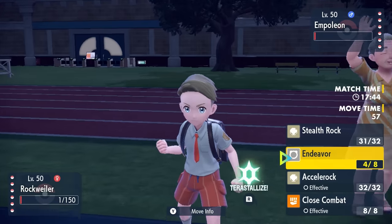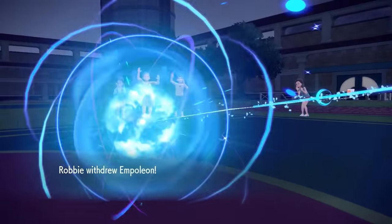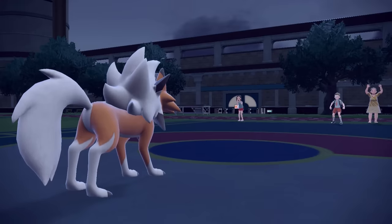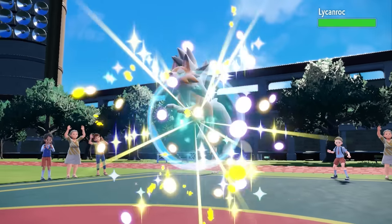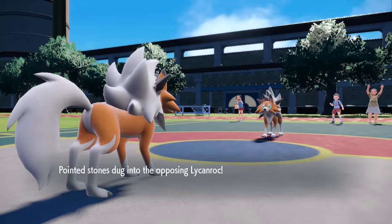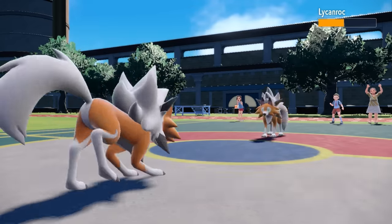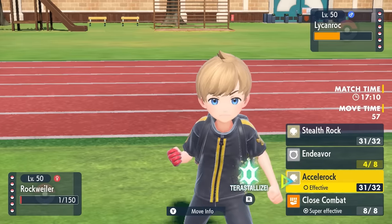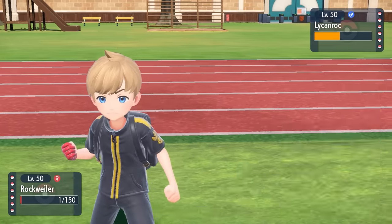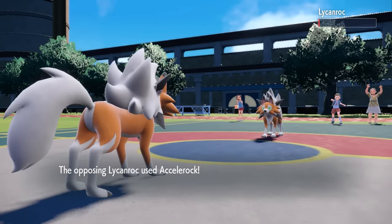Lycanroc does exactly what it needs to do — I pick Empoleon off with Accelerock. They predict the Accelerock and bring in their own Lycanroc. It's like the Spider-Man meme — we're pointing at each other. I get some really good damage and we end up rolling a Speed Tie on both Accelerocks. I win the Speed Tie and knock it down to one HP. He's got dogs living on their last breaths out here.